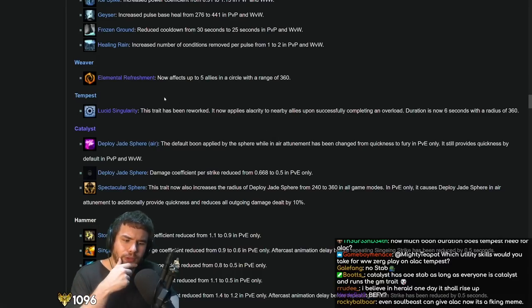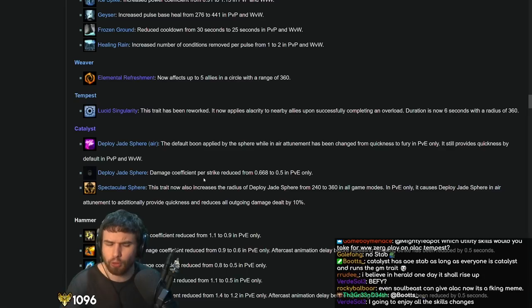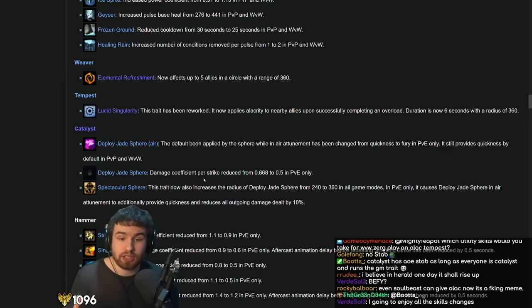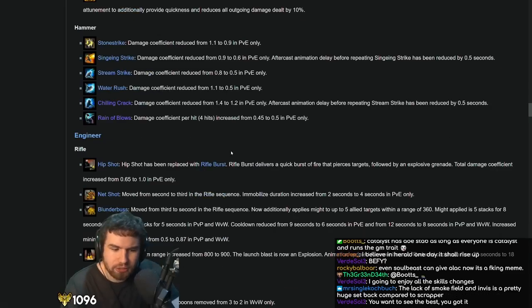Kind of up there with the Scrapper. Scrapper still tends to outperform it in big stuff, but in small stuff Tempest definitely has its place. To underline it before we move on — ArenaNet need to really clearly define some of their elite specs. They tried to make Catalyst too Weavery. Weaver should be the glass cannon mega damage, and Catalyst should be much more of a brawler, a bruiser. They need to remove the overlap and say this is what this spec is for — there needs to be more specialization in the elite specializations.